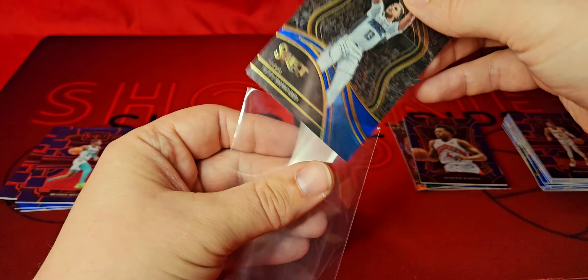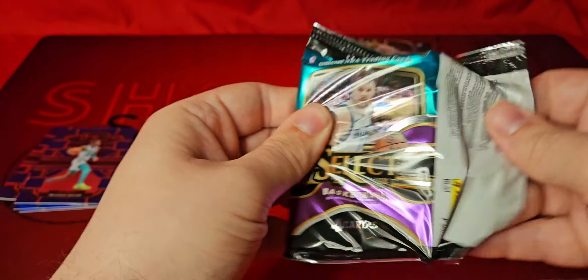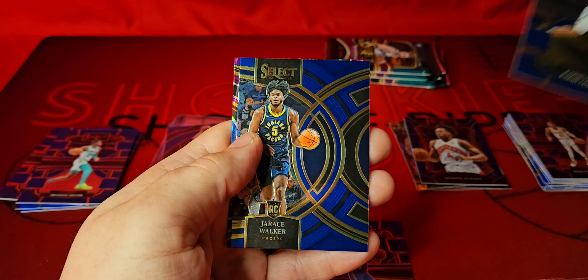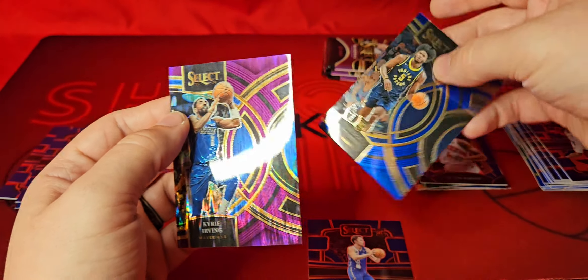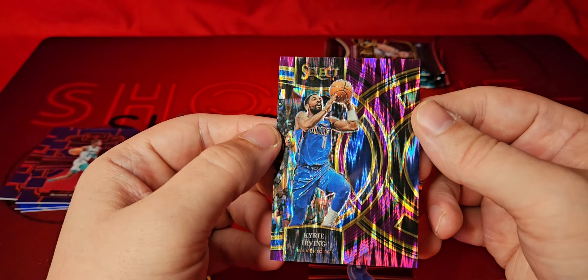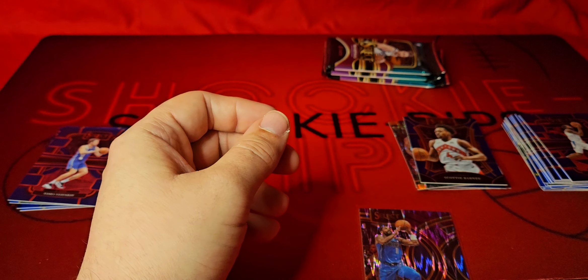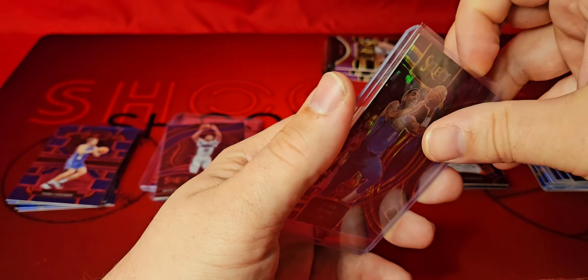We are halfway through box number two. Looks like we might have the tricolor — Vucevic for the Kings, Kawhi, Jarius Walker on the premiere for the Mavericks. And then — Kyrie! This is the purple flash and it is actually numbered. That caught me off guard — I thought I saw the purple for the tricolor. This is 144 out of 175. The team of him and Luka have been going crazy — Mavericks are in the Western Conference Finals, they won game one. So we did at least hit a numbered card out of these two boxes! A numbered card in retail is always a win — purple flash to 175 of Kyrie.